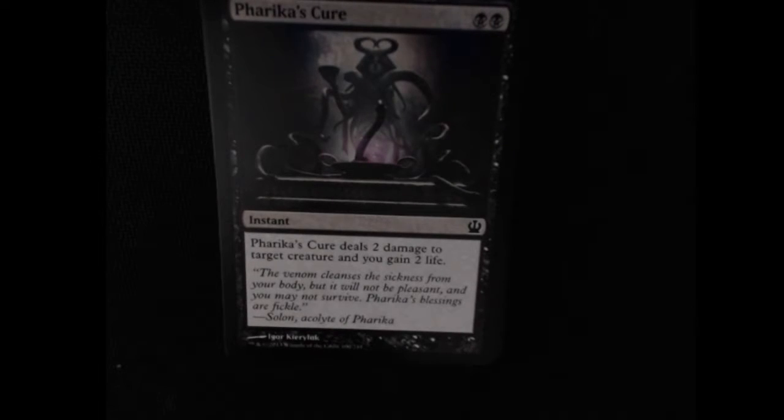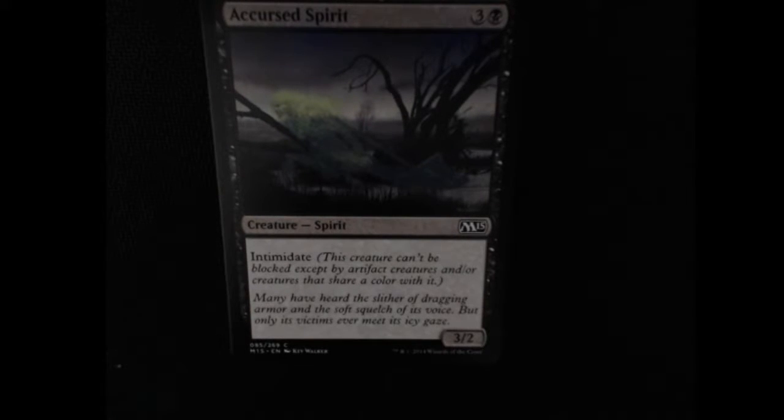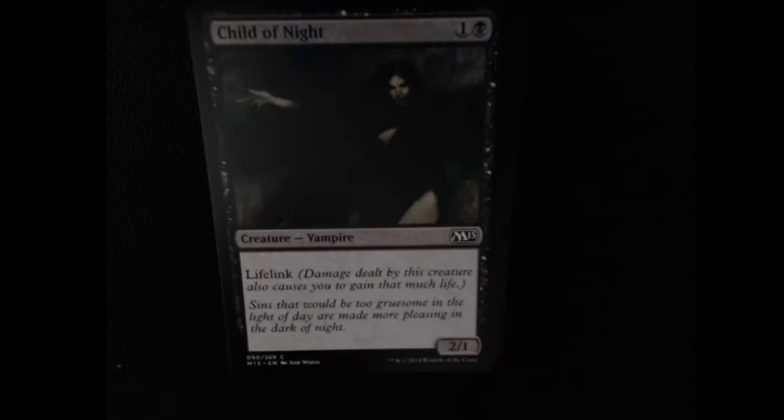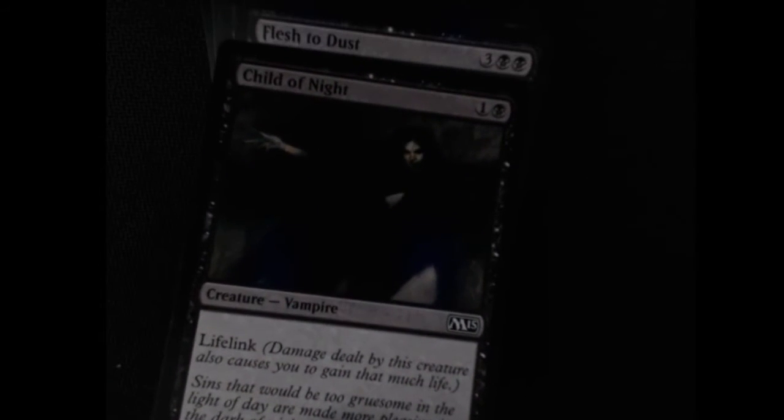We have Walking Corpse — pretty standard, just a 2/2 zombie. Farika's Cure is a common instant — deals two damage to a creature and you gain two life. Kind of a standard black card. A Cursed Spirit — a 3/2 common with Intimidate, meaning it can't be blocked by artifact creatures or creatures that share a color with it. That could come in handy. Child of Night is a 2/1 vampire with lifelink — damage dealt by this creature also causes you to gain that much life. If you could boost this, that's pretty nice.